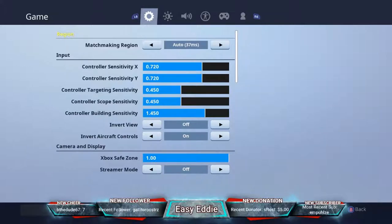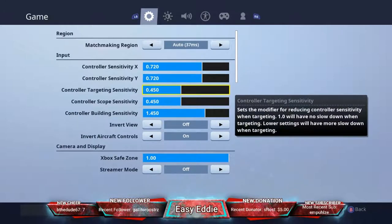The controller targeting sensitivity means when I aim in with my gun it's 0.45 of my regular sensitivity. The same goes for scope sensitivity — so if you have 0.5, it's half of your regular sensitivity.